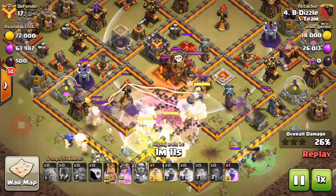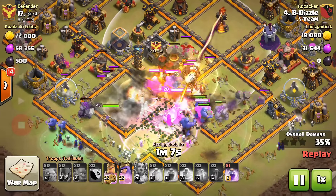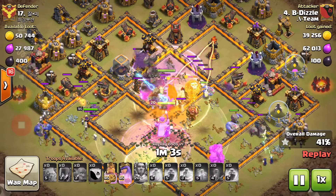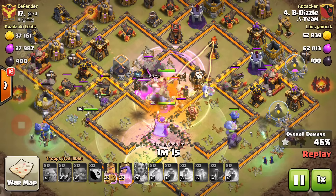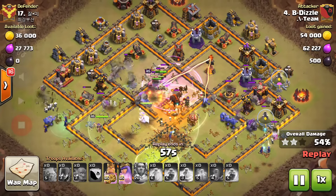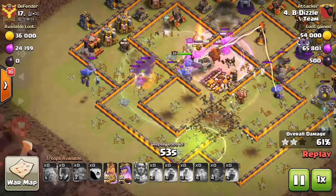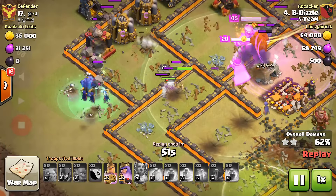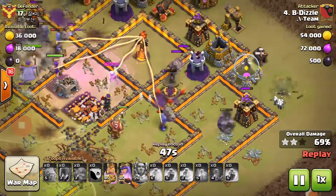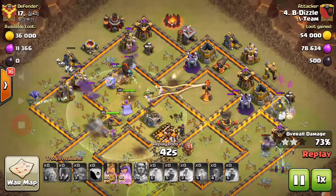The troops are invulnerable, destroying this section. They are now reaching the core, where he has a heal spell waiting for them, and a third rage spell is dropped into the core to help all the troops push through and destroy the buildings surrounding it. In a bowler-witch attack, the bowlers are in front and the witches are behind. Both sides are being cleared by the bowlers and the witches while the core is being destroyed with the kill squad and the heroes.